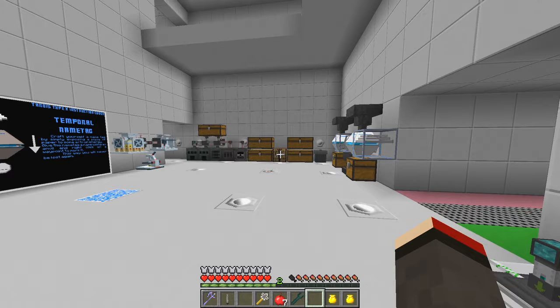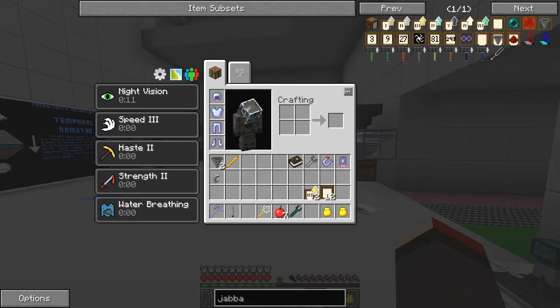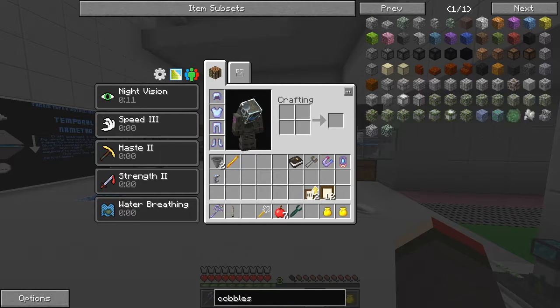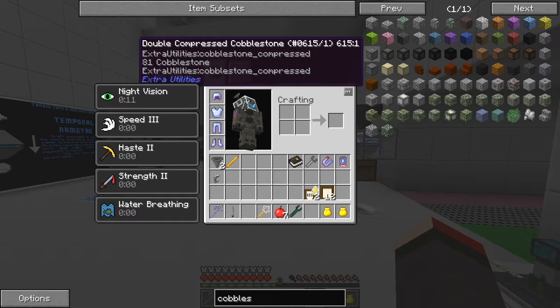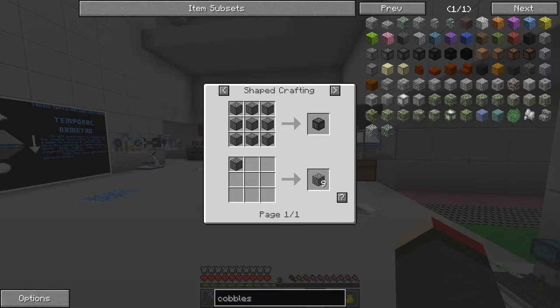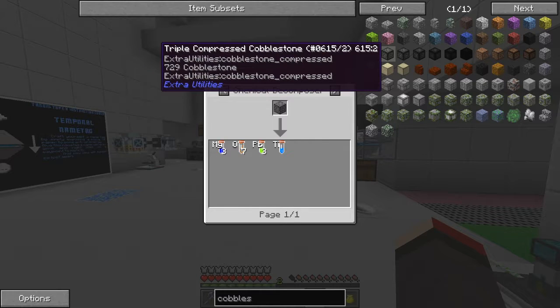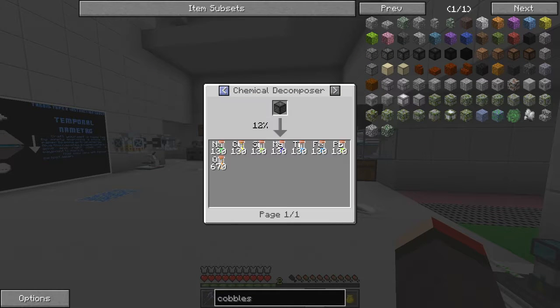If we have a look at cobblestones, for example, and press here and look at cobblestone — if we look at say double compressed cobblestone and check the uses by right-clicking — you can see from MindChem you get various things, a bit mixed as to what you're actually getting at any one time. Then you go to triple compressed cobblestone and look at the uses, and for each item you're getting 130, which is just over two stacks, except for oxygen, and there's a 12% chance, so basically every nine blocks you'll get that 130.